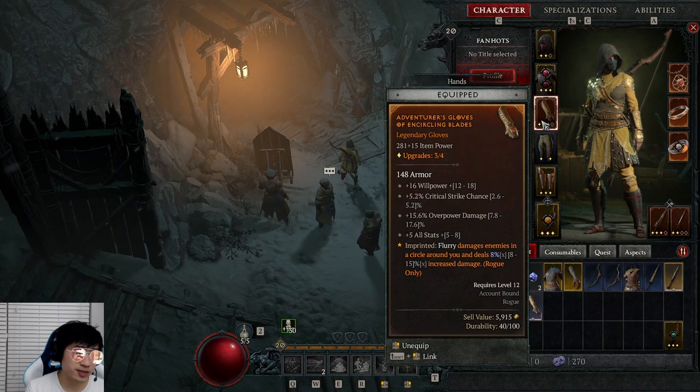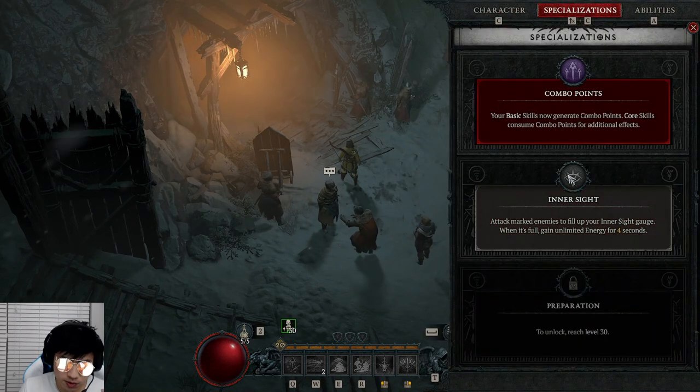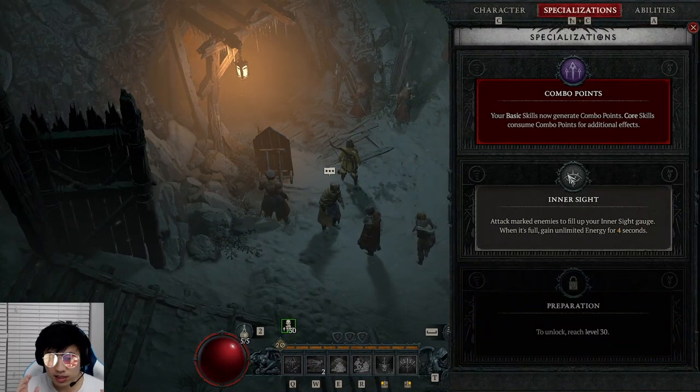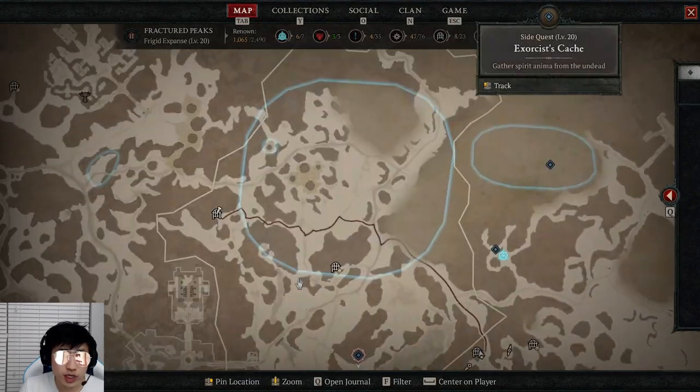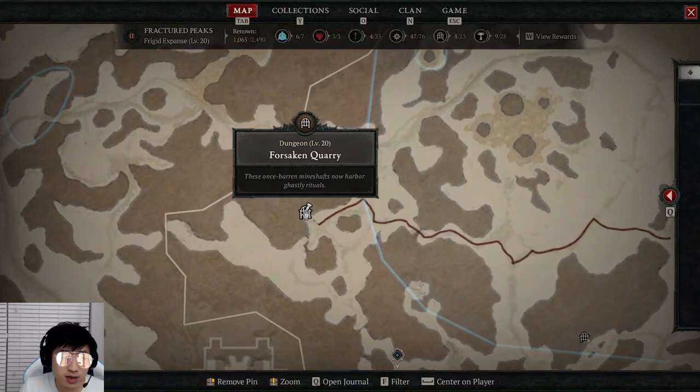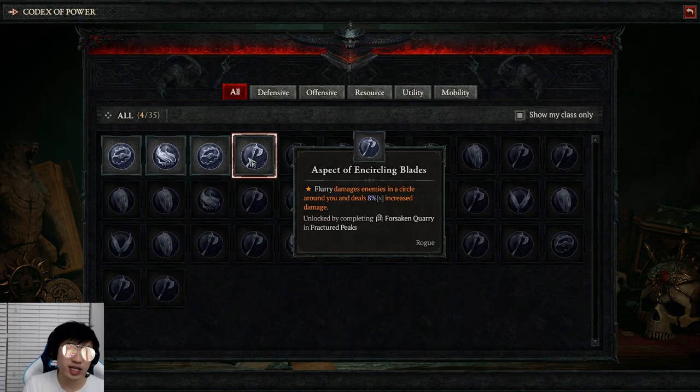Flurry damages enemies in a circle around you and deals 8% more damage. This is very important, and it's the best way to start Rogue in my opinion, because of one reason. Early on in the game, you have to do the specialization quest in order to unlock your class's specialization — these are going to be different for every single class. For a Rogue, you get this at level 15 and have to do a quest to unlock it. This quest is going to bring you into a dungeon called Forsaken Quarry, which is the dungeon right here on this map. You're going to have to go here to unlock your specialization, and the best part is the Forsaken Quarry dungeon, once you complete it, also unlocks the legendary power for Flurry — the Encircling Blades aspect.